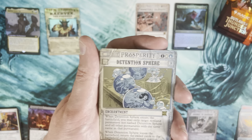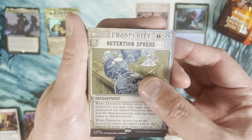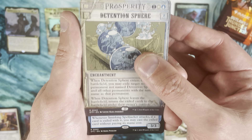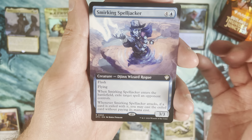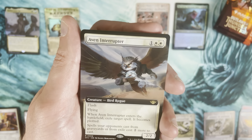Then a Detention Sphere as a Breaking News rare. I think we're going to get a lot of these, so I'll just make a pile — if any stick out I'll put them up top. Then a Smirking Spell Jacker, which looks to be a commander card, and then an Aven Interrupter.